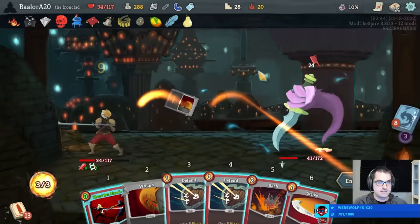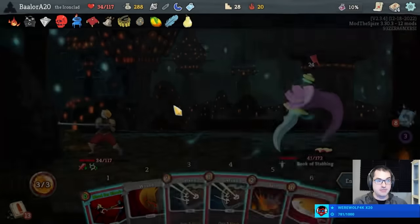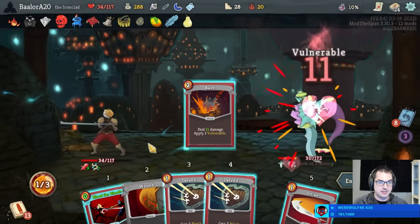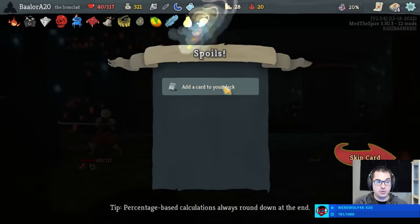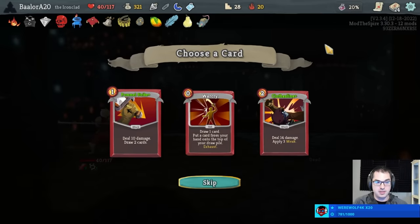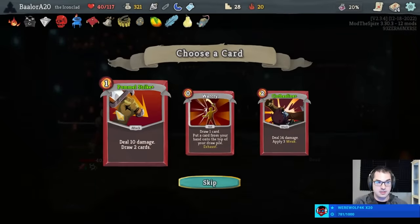Because if we draw this we better just kill, right? I can try to get a Feed, but I think we better just leave — seems like a bad idea to stick around here. We get 33 gold and the Courier discounting the shop — that's going to make this shop extra valuable. As well as a Pommel Strike Plus: deal 10, draw 2. Now that's what I'm talking about — card draw.